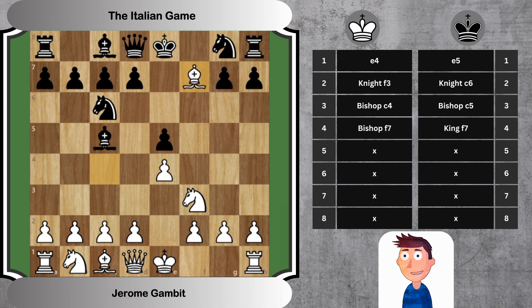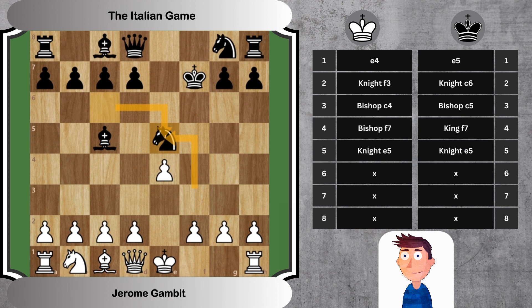4. Bishop F7, King F7 — the signature move of the Jerome Gambit. White sacrifices the bishop to disrupt Black's kingside, and Black has no option but to capture the bishop. 5. Knight E5, Knight E5 — White continues with the knight's sacrifice, and Black captures the knight.